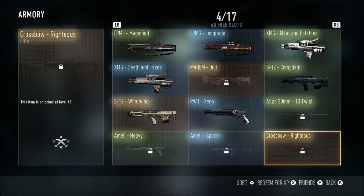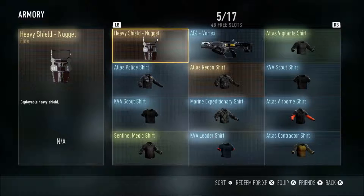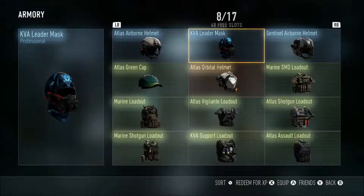The Crossbow Righteous — I never liked it, the sight is awful. Then you have the Heavy Shield Nugget, nothing special but it's elite, that's all that matters. Then the AE4 Vortex — this gun is literally not my forte. Range is a good attribute to have and this doesn't have it. I can't use the AE4 and I probably won't.